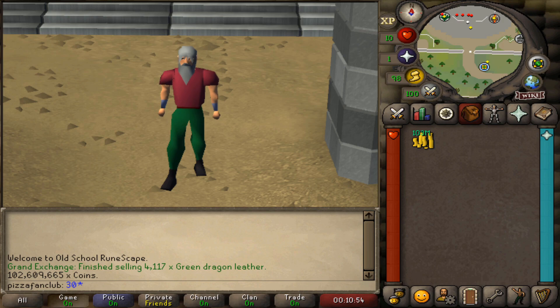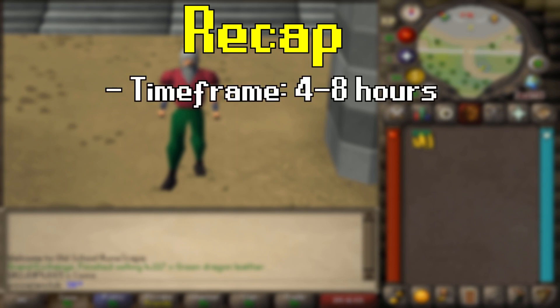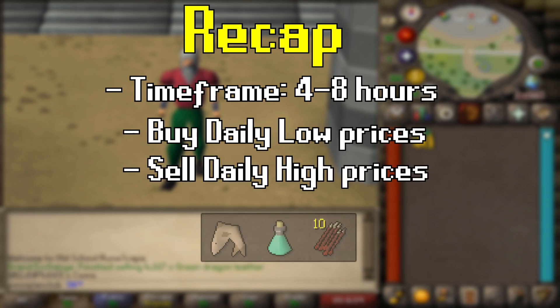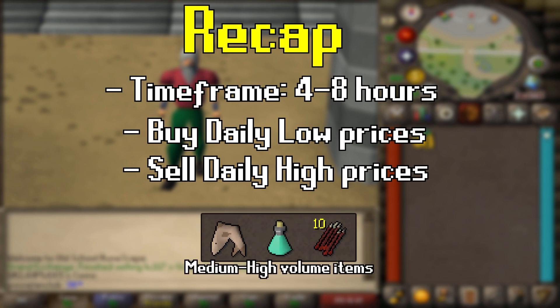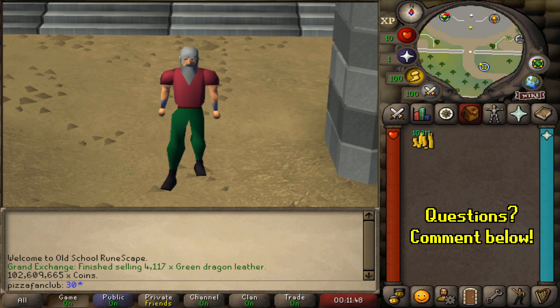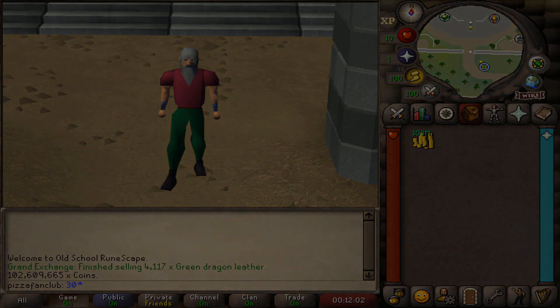Before I end this video, here's a quick recap of what to do when flipping with a 100 mil cash stack. Make sure you are flipping over a four to eight hour time frame, buying your items at the daily lows and selling them near the daily highs. Focus on medium to high volume items to ensure consistency and a decent turnover rate — the faster you move things, the more profit you'll make. In flipping, consistency is very important. Let me know in the comments if you have any questions, and we do have a Discord group dedicated to flipping and money making — most members find it extremely helpful. Thanks for watching!